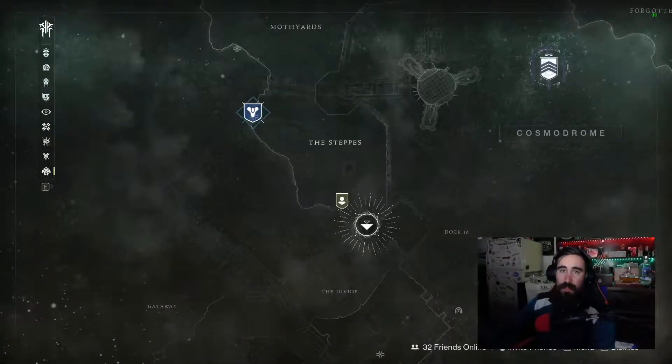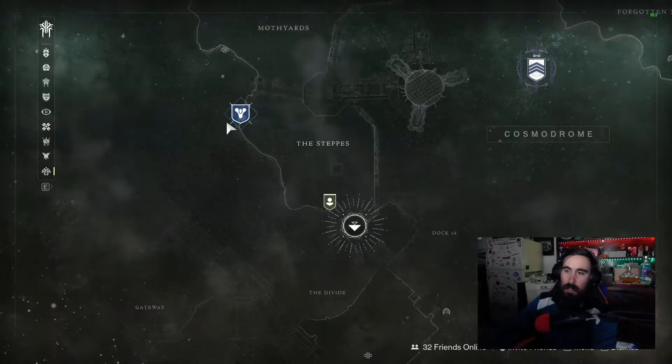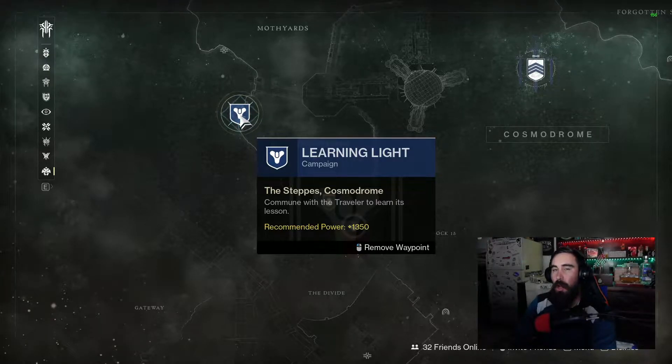For this first part we are going to be going to the Cosmodrome and you're going to be doing the Learning Light quest. This is basically going to be the start of finding your other abilities, subclasses, so you're not just using one specific thing — you're going to have access to all the other abilities and classes that are in Destiny.